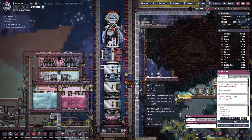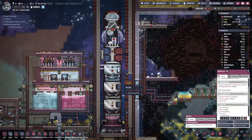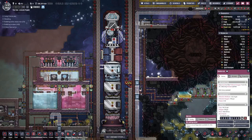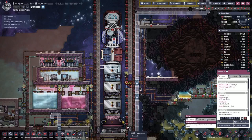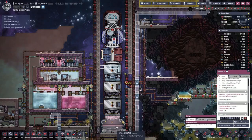Alright, we are done with the hydrogen rocket. So let's call this episode a day. Next time we will see what we can do with this new and powerful rocket.